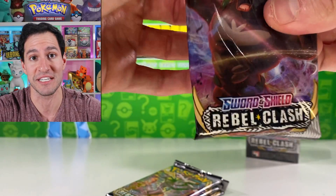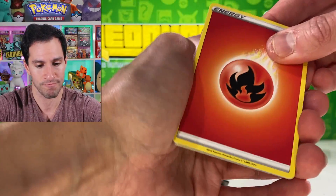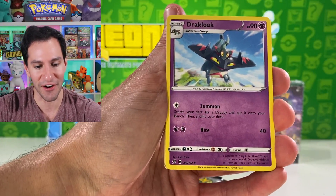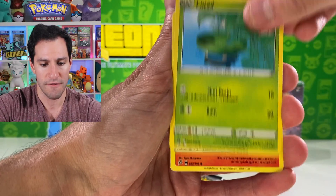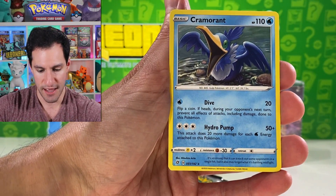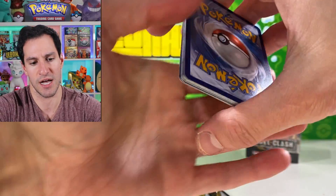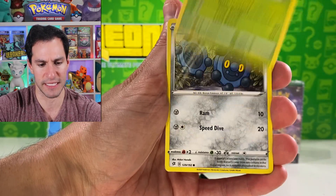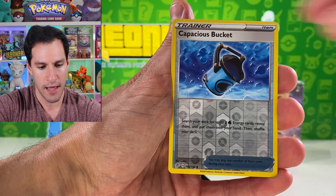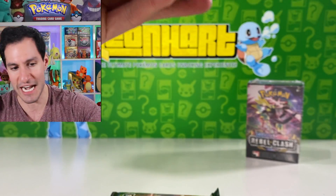I appreciate the support — watching my videos is honestly one of the best ways you can help right now. Fire energy — pats on the back! Still hoping for some better pulls but we've got lots of packs to go. Growlithe and Arcanine make an appearance in this set, and Cramorant too — every single set needs a Cramorant in it. Skuntank, Great Value Pikachu, Capacious Bucket, Bronzor, Toxel, Applin, and Cinccino — the original.